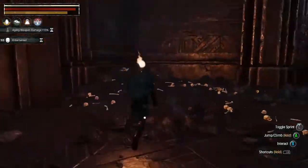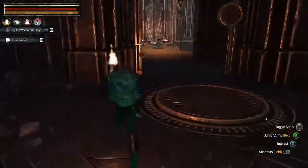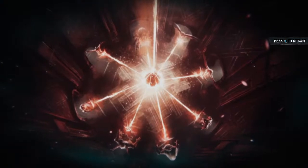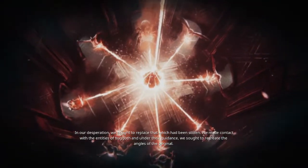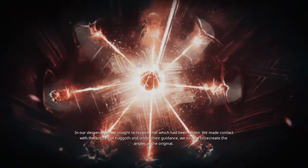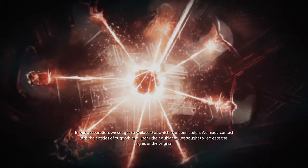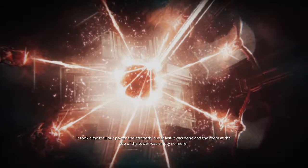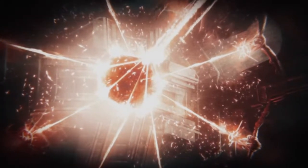There wasn't a whole lot of chests in here if you ask me. So there we are. All right, let's get our backstory here. 'In our desperation we sought to replace that which had been stolen, we made contact with the entities of Yog-Kothag, and under their guidance we sought to recreate the angels of the original. It took almost all our power and strength, but at last it was done and the room at the top of the tower was empty no more.' And you can't get up there - they never finished the story at all.